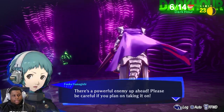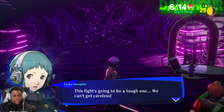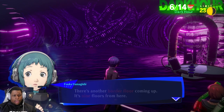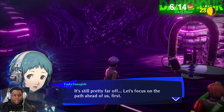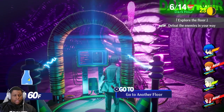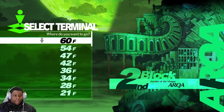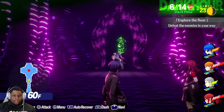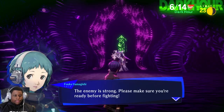Oh, we got a fight. I'm picking up another signal — there's another border floor coming up, nine floors from here. It's still pretty far up; let's focus on the path ahead of us first. Okay, so floor 69 is the next border floor. We got two people max for the theurgy stuff right now.